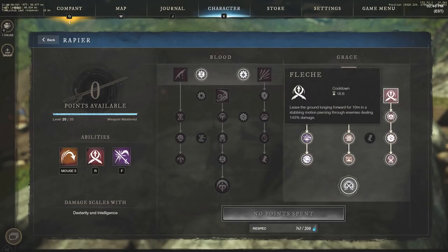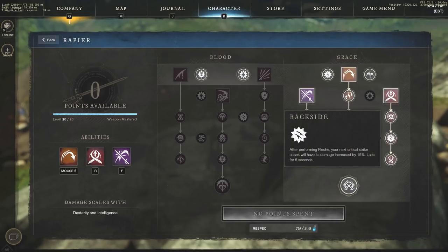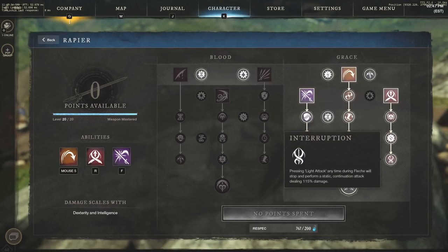We also have Flesh. If you're leveling up I'd prefer to get Flesh maxed out before going into any passives. Flesh is huge because killing an enemy with this ability gives you 80% cooldown reduction — so you can dash through a turkey or a rabbit to refresh it and dash again. The backside perk means after performing a Flesh, your next critical strike attack deals 15% increased damage for 5 seconds. You can also left-click during Flesh to stop it early and perform a static continuation attack dealing 115% damage.